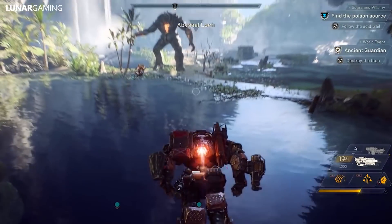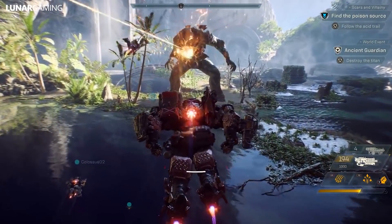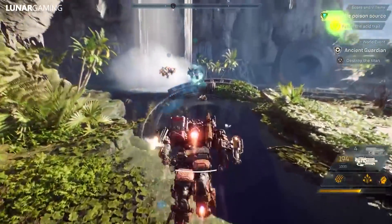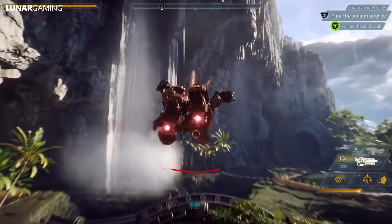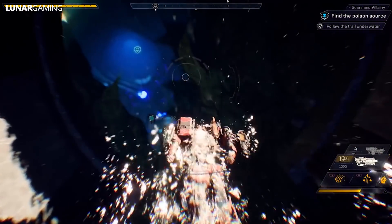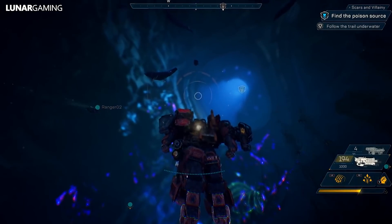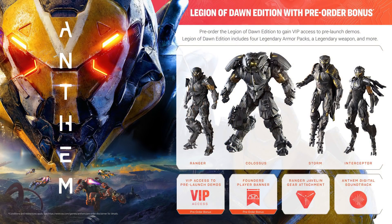On cosmetics and gear: this is split into personalization — your look — and customization — your gear. The gear in your javelin doesn't necessarily affect how it appears, because you can personalize your javelin with cosmetic items found in game, and there will also be paid cosmetic items. Cosmetics can change the way your javelin looks quite a lot, as seen with the pre-order Legion of Dawn armor. If you want better stats, you can upgrade as you find higher quality gear from loot, but you can stick to the same look if you want.